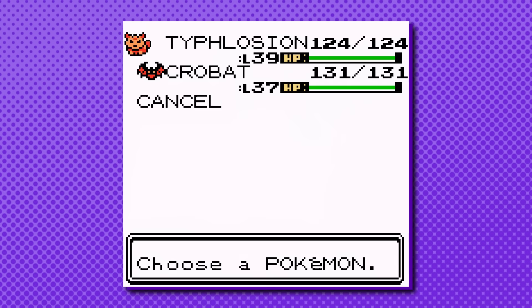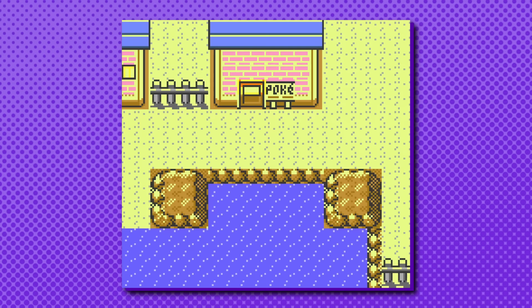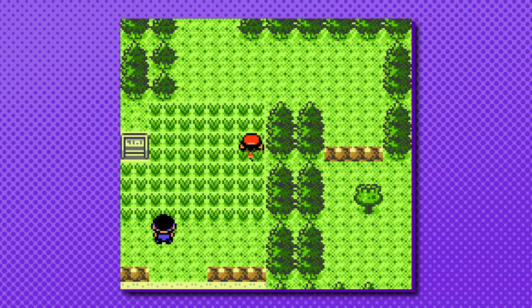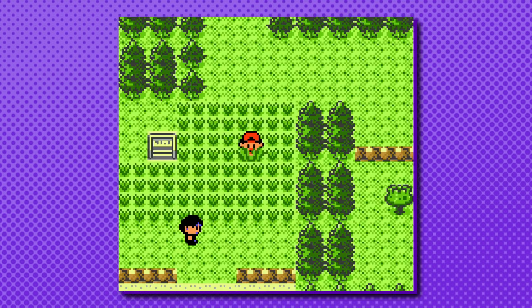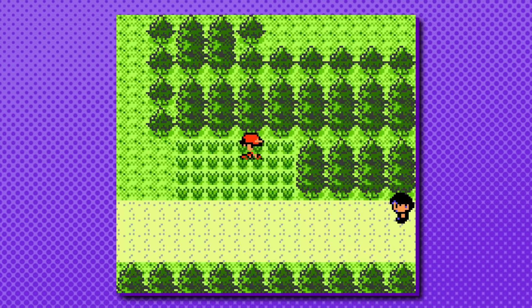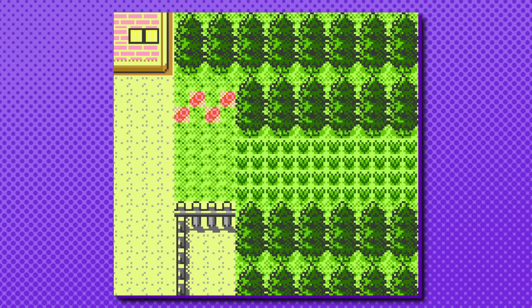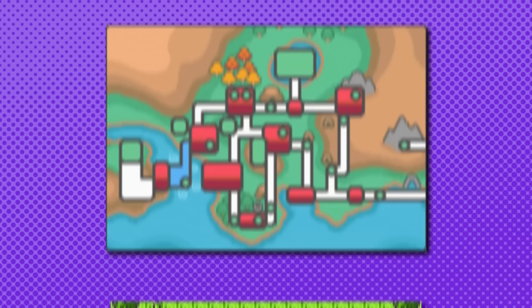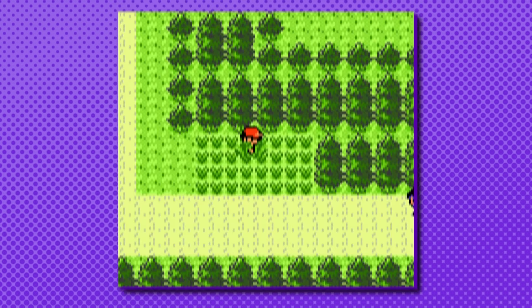First, get 20 Super Repels, then fly to Ecruteak City with a leading Pokemon that is at least level 17. Head south to Route 37 with a Repel active, and walk through the grass for 20 to 30 steps. Since the highest level Pokemon is 16 here, the only thing you can encounter is a Beast, so if you don't get it shortly, you know it's not there. Continue down to Route 36 and repeat the process. If this doesn't work, head to Route 35, repeat again, and if there is no appearance, fly back to Ecruteak City. Flying scrambles the locations of the dogs, essentially resetting their location. Outside of flying, every time the trainer moves between routes, the dogs will move one location. The routes you'll be walking through act as a bit of a funnel, giving you extremely high odds of running into the dogs.